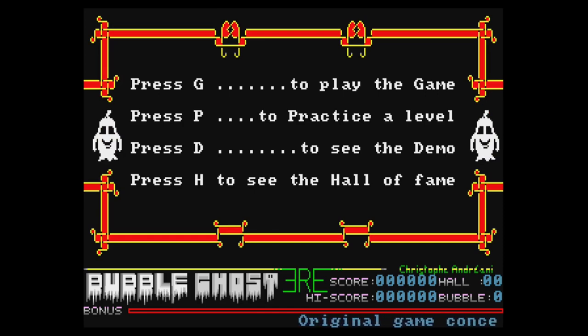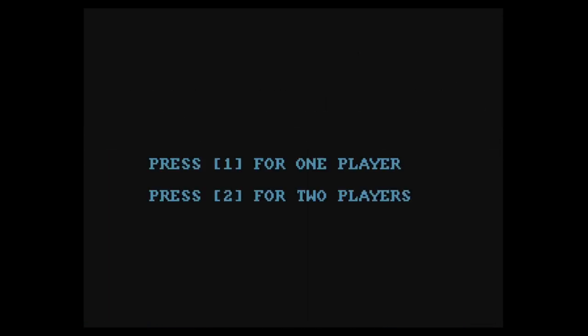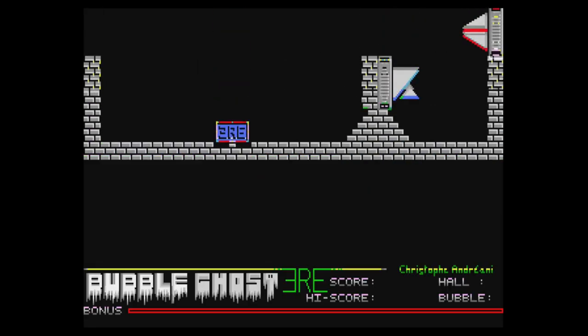Okay, here we go. Main menu: press G to play the game, P to practice, D for the demo, H for hall of fame. Let's just get straight in there and give this a play. One for one player, two for two — so one.